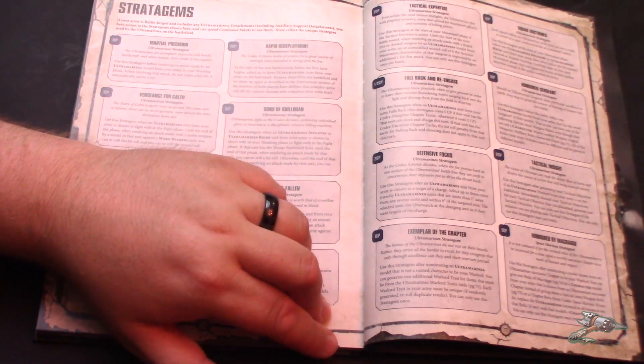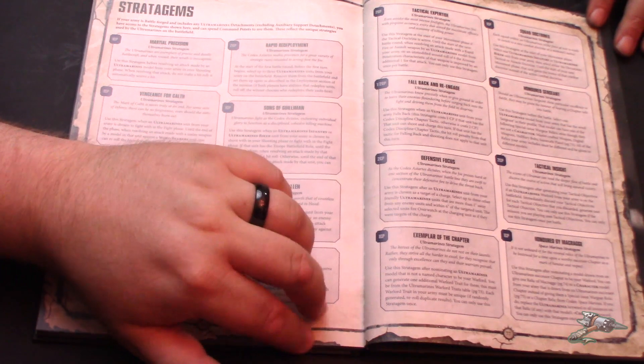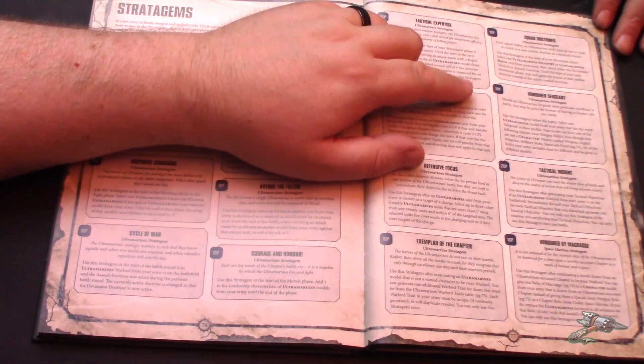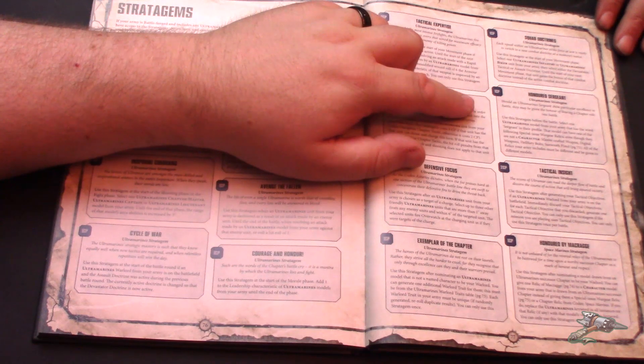Exemplar of the Chapter — use after nominating an Ultramarines model not named as a character to be your Warlord. You can generate an additional Warlord trait from the Ultramarines table — so if you ever want to keep counting a unit in Tactical Doctrine, that might be a good way to do that. Squad Doctrines — at the start of the movement phase, select an Ultramarines Infantry or Biker unit and select either Devastator, Tactical, or Assault Doctrine; until the start of your next movement phase, that unit counts as having that doctrine. Really cool, especially if you have heavy weapons.